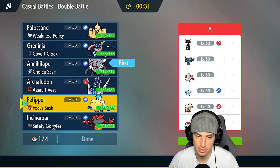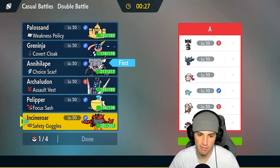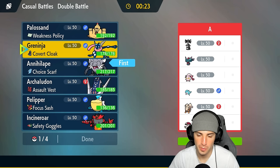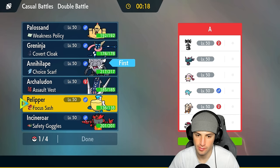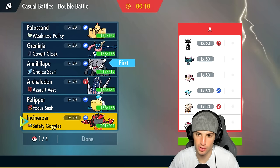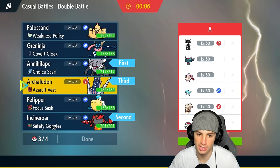I'm going Annihilape and trying something a little different here. We could go Greninja... no. Could lead Pelipper — that's not bad. Could go Arcanine. We'll go Incineroar and bring Arcanine, and last but not least Pelipper. This final match we're not using Greninja and Polisand — I feel like I showcased them really well already. We're kind of looking for that perfect record.